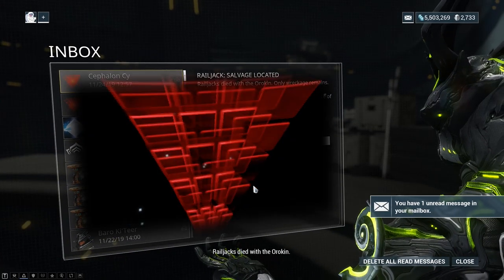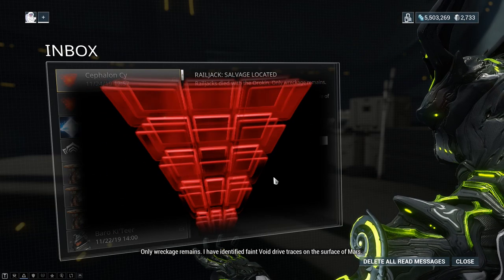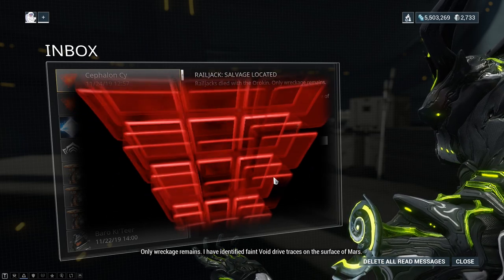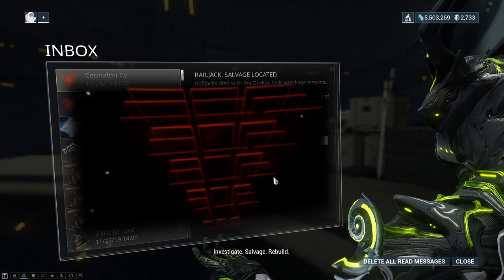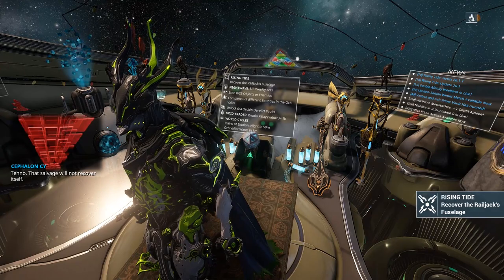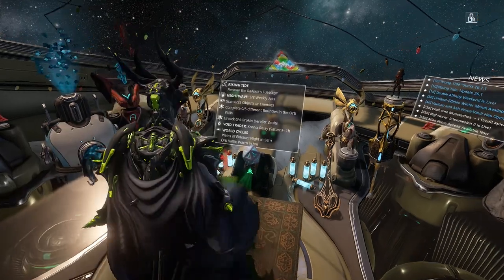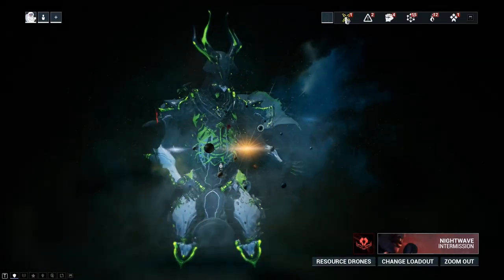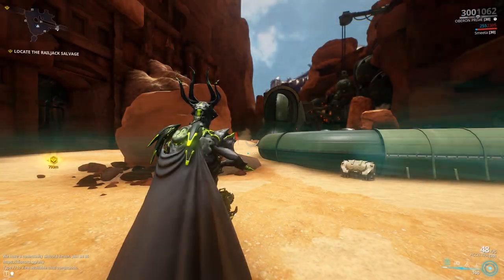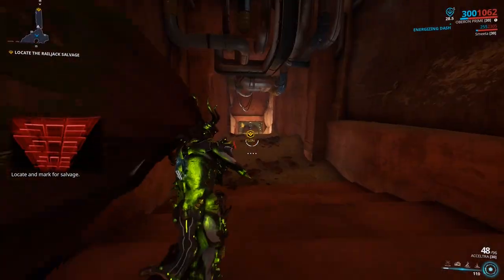Railjack died with the Orokin. Only wreckage remains. I have identified faint void drive traces on the surface of Mars. Investigate. Salvage. Rebuild. Tenno, that salvage will not recover itself. Coordinates marked. Faint void drive traces. Proceed. Locate and mark for salvage.